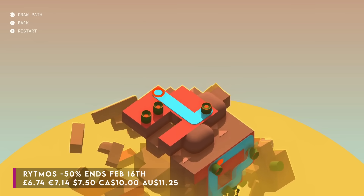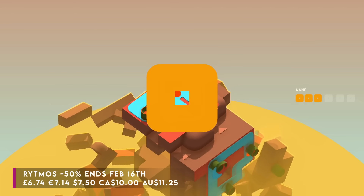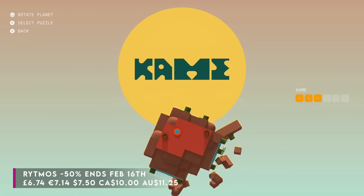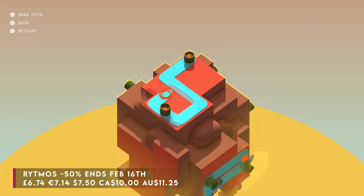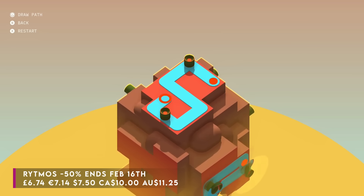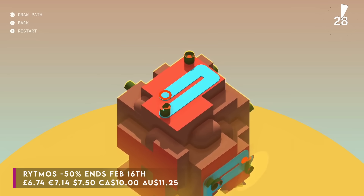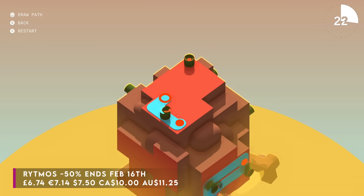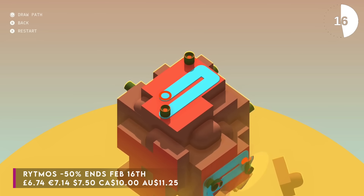Ritmos describes itself as a relaxing puzzle game where you create music by solving maze puzzles — and that's exactly what it is. It's like having 20 different musical toys based around cubic planets, and by creating musical loops that you slowly evolve and build up, you solve these puzzles. It's incredibly clever, and it saddens me that these kinds of games aren't more popular. It has a lovely low-poly art style and music can make such a difference to an experience. It's 50% off from a very small indie team, with the sale going on until February the 16th.